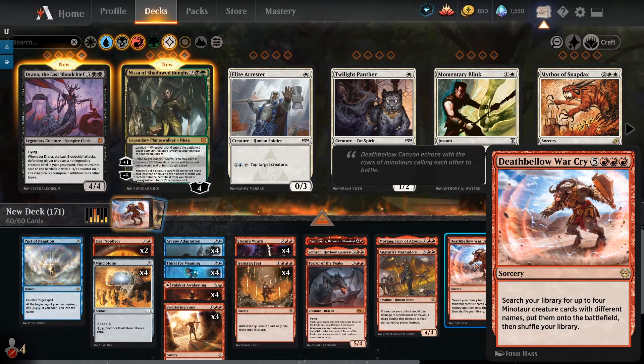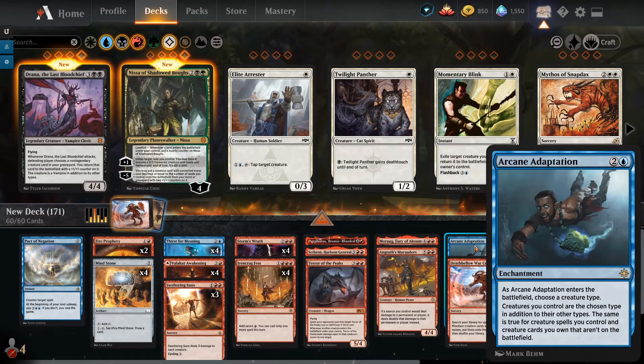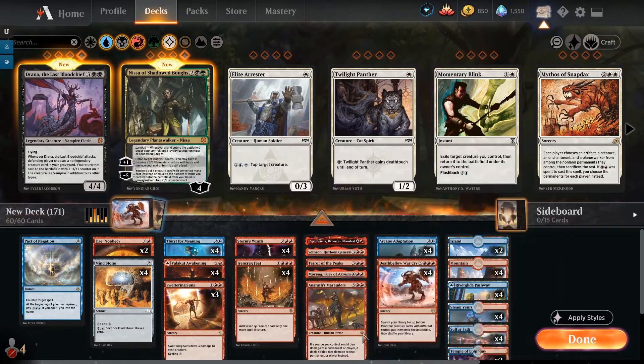The deck is built around this wonderful eight-mana card. It says: search your library for up to four Minotaur creature cards with different names, put them onto the battlefield, then shuffle your library. So basically we need four unique Minotaurs in our deck to maximize the value of Deathbellow War Cry. We're going to be manipulating this card using Arcane Adaptation — one of my favorite cards in blue.